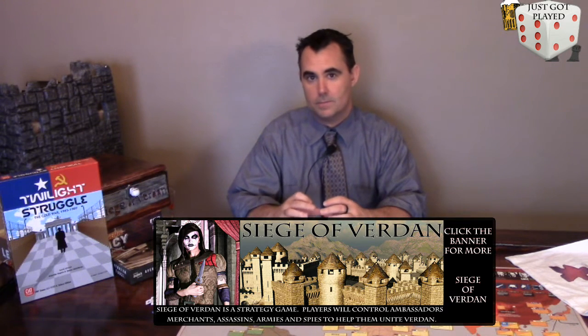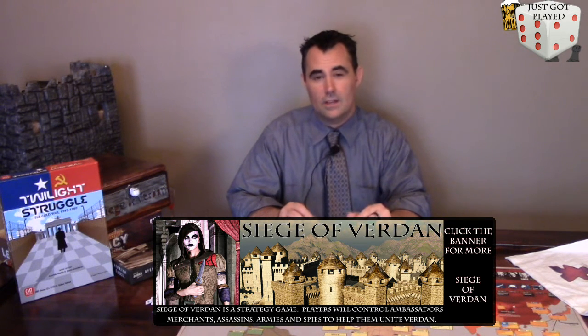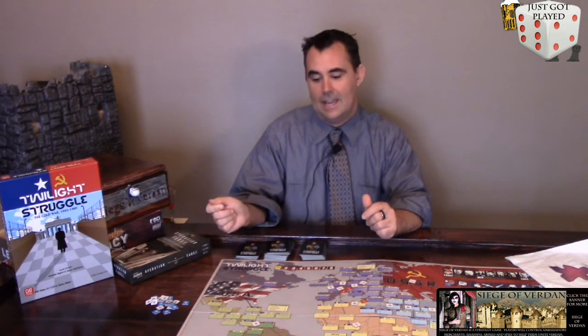Each one of these cards has a special ability on it. You can play for that special ability, or it has an operations value on the top of it. The operations value is kind of like action points, and they allow you to place more influence throughout the world. The special abilities do a huge amount of things, including outright taking a whole country. You do have to mitigate how these play out, and sometimes you don't want to play a card — you want your opponent to play it. So you play it for its action points and get it reshuffled into the deck, so maybe they'll get a chance to play it later.